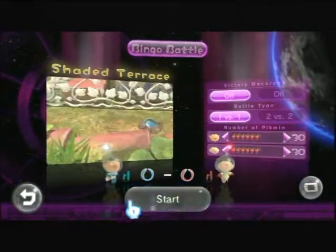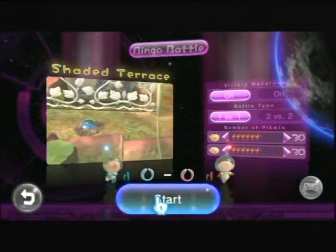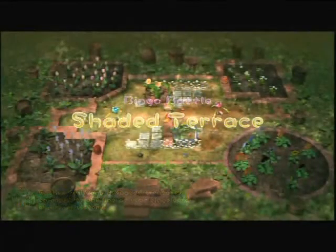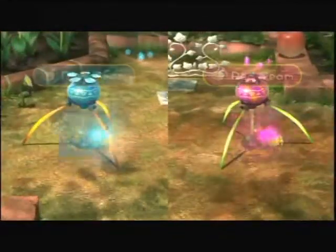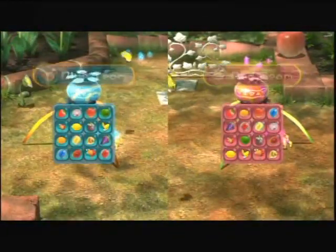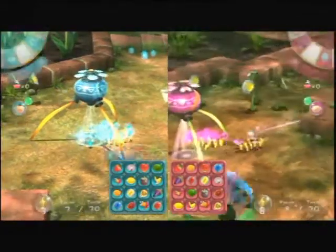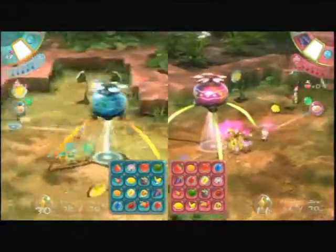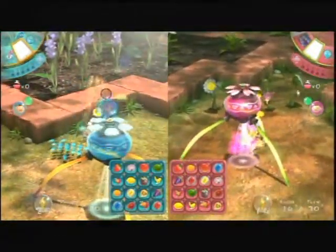I'm going to be player one over here. Kyle will be player two. If you need the controls, I have the manual right there. We have the map set up on the Wii pad. So I guess I'm... Oh, we're both yellow. Okay, I'm blue, you're red, but we're using yellow Pikmin. That's kind of weird. I guess it changes depending on the map we're using.